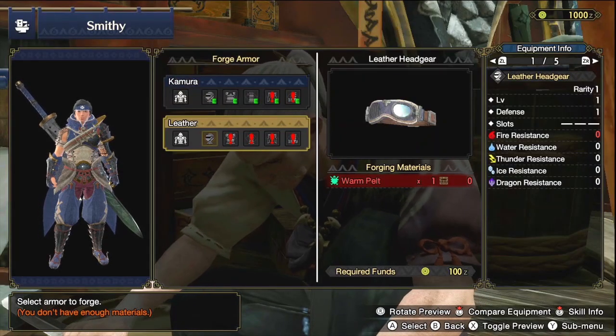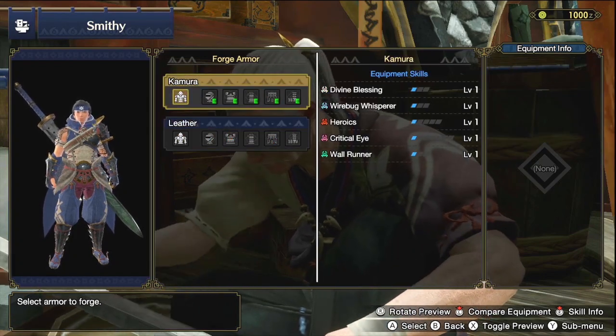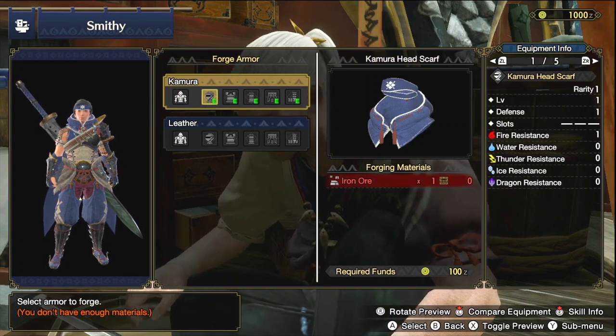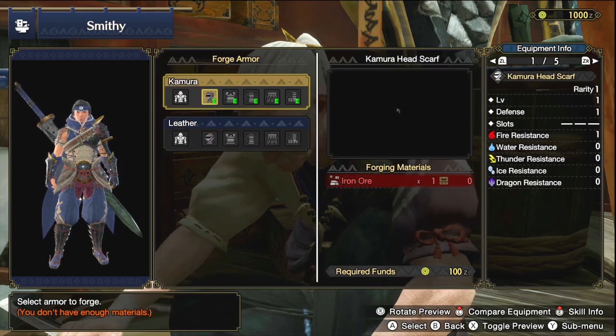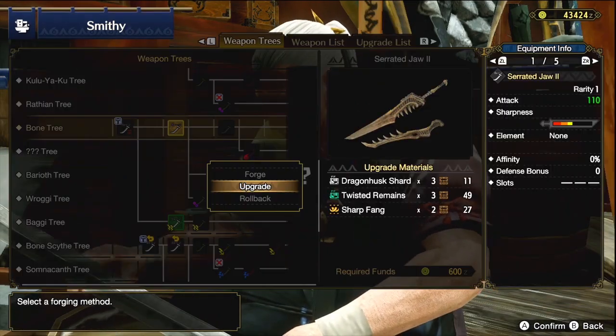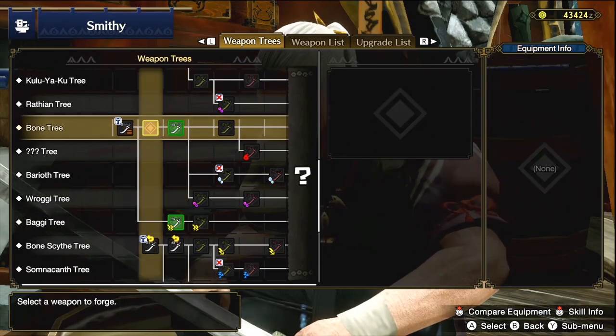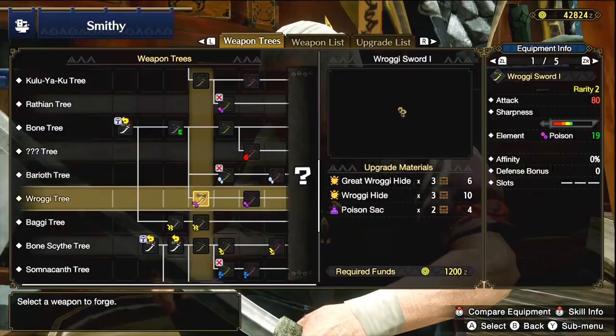As far as armor goes, it's very similar — keep things simplified. A quick recommendation: the Izuchi armor set is extremely good at the very beginning of the game, so I'd suggest going for that. Overall, try to keep things simple and just go for one to three different weapons rather than trying to craft every single one.